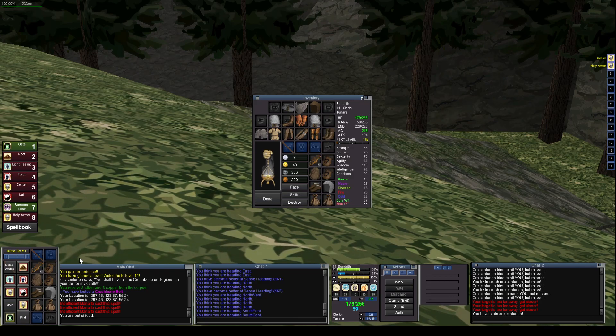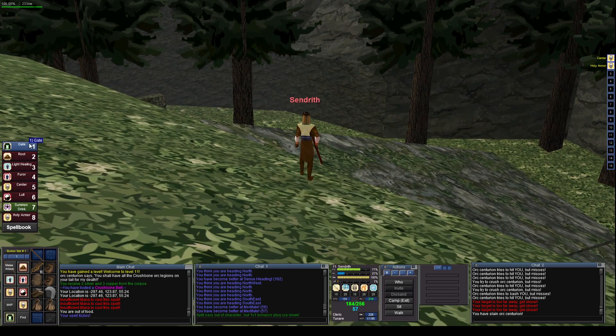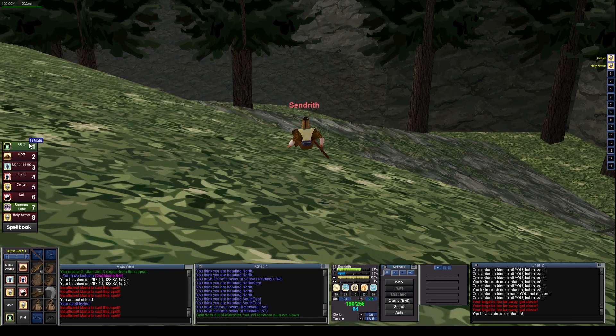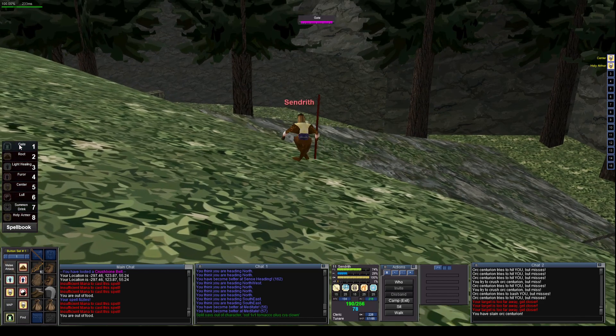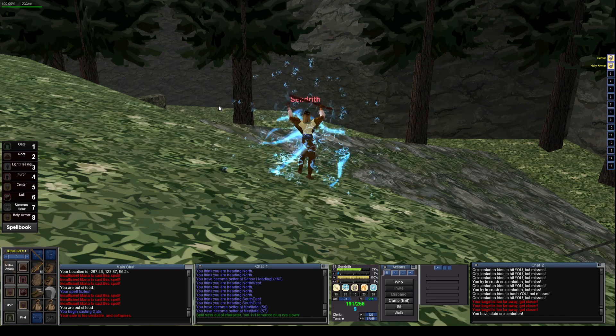Or actually better yet, go and see if we can find those Split Paw gloves that give me a little bit of dex and a little bit of wisdom — that'll be nice. Let's see if we're good to go yet. I ran out of food but I'm not hungry yet, so it's a perfect time to head back to town. I had the mana and then — fizzle! I didn't realize Gate was such a big spell, 29 mana. You've got to save quite a bit of a reserve if you want to have Gate ready.